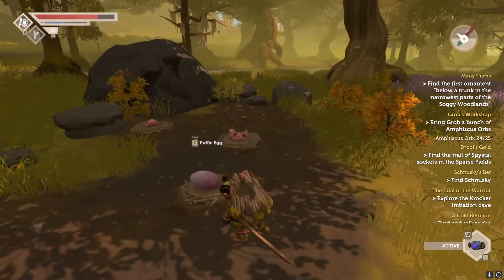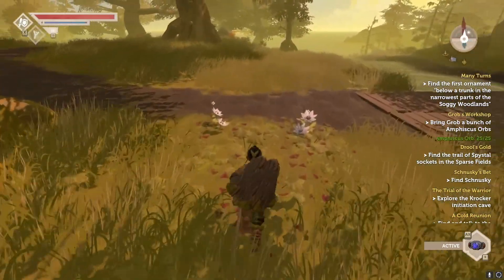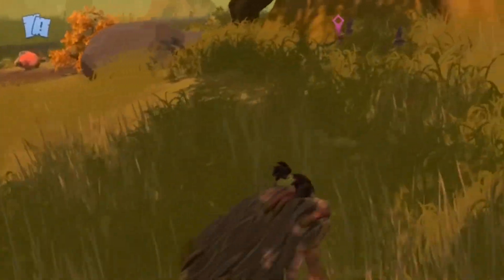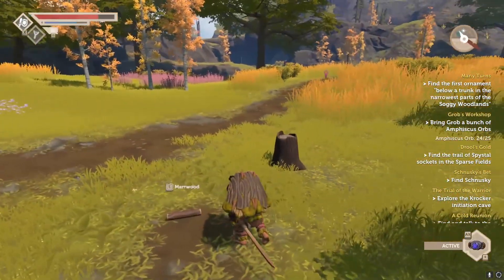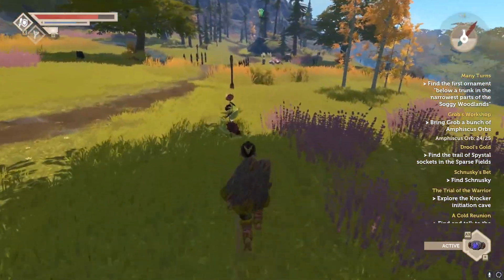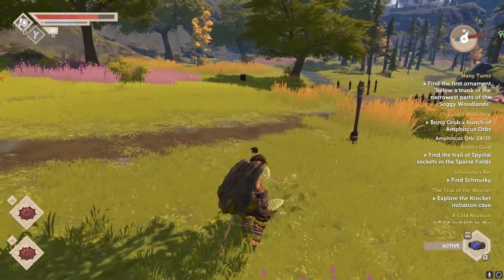Crafting materials, trading materials, and foods spawn on the ground in specific locations. As you explore around, you will find materials on the ground marked by a white diamond. A red diamond indicates that that resource has been recently harvested and will take time to respawn. The area of the map you are in will have more spawn locations for a specific material that would more commonly be found in that area. For instance, a forested area will have more spawn locations for wood and berries.